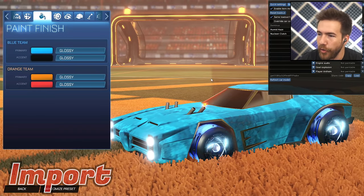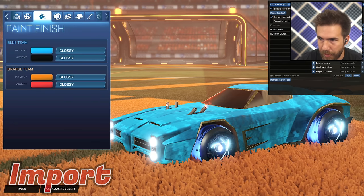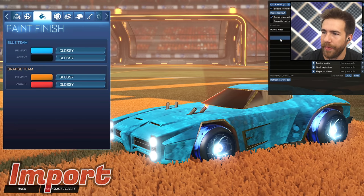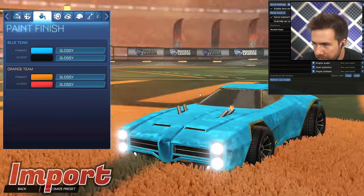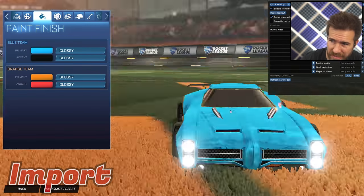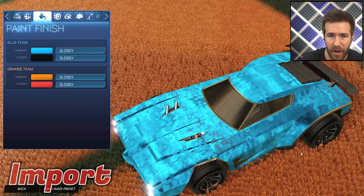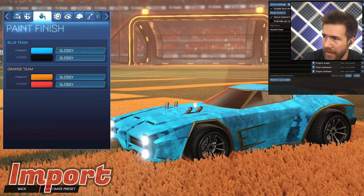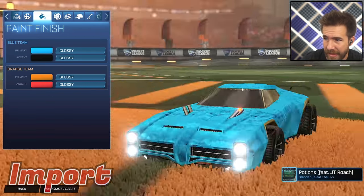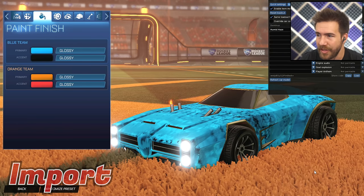We got a new decal called Humid Haze — it's a general decal that can go on pretty much everything. Let me take off these wheels so you can focus on it. It's pretty chill, nothing crazy — very laid back. If you like simpler, more chill decals, this is right up your alley. It can be painted — wow, I really like that, that's nice.